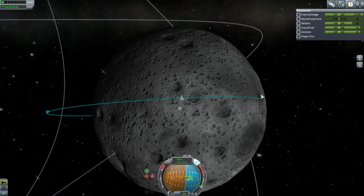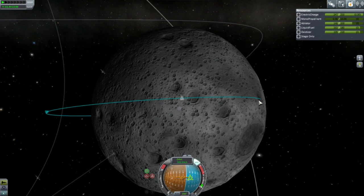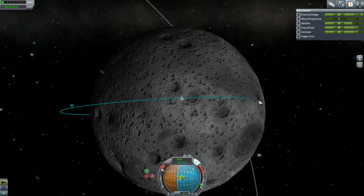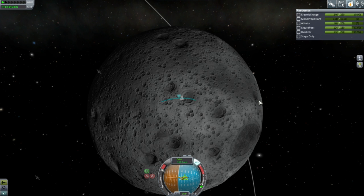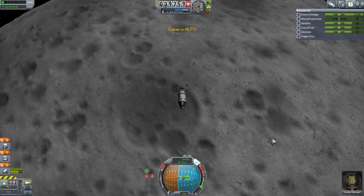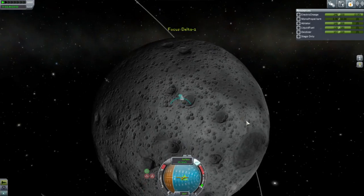We're overshooting — we're actually aiming for that one now. Emergency stop! This is not an efficient approach — before anybody tells me, this is not an efficient approach. I was wanting to hit this crater.